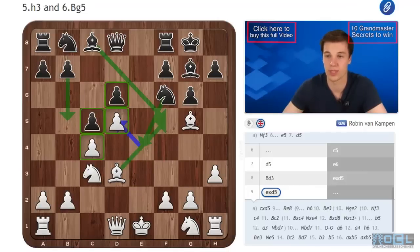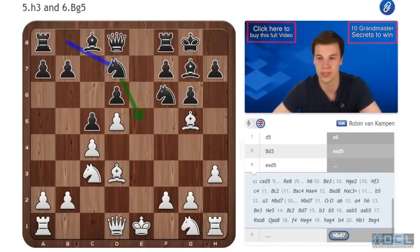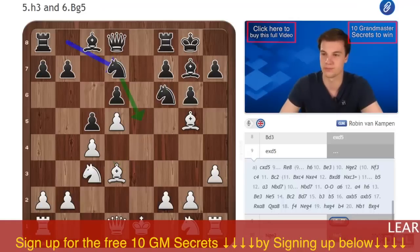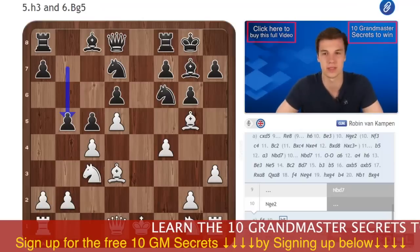We are going to look at exd5, and this is once again the right move for white — he is trying to keep this structure less dynamic, so b5 is quite hard to play. If white manages to play Ne2 and castle short, he does have a pretty nice and stable advantage because black will have problems with the lack of space. So it's important to be quick here as black, and the best move is to start with Nd7, with the idea of Ne5. There are two serious moves: one is f4, and one is Nf3, which is the main line. Ne2 is not very consistent because white would let us play Ne5 and take the bishop — giving us the bishop pair and more space.